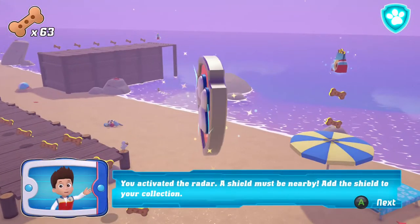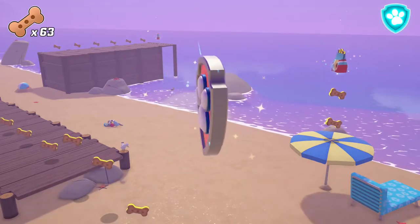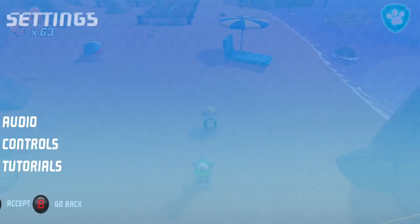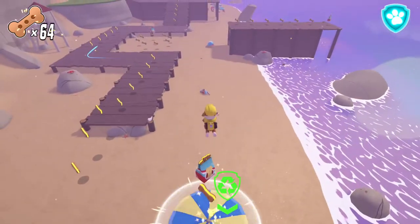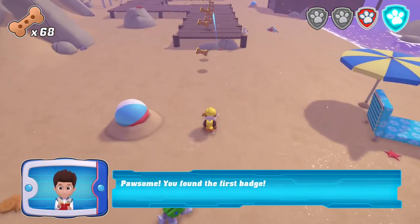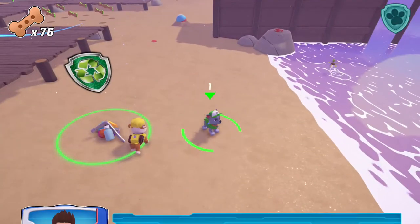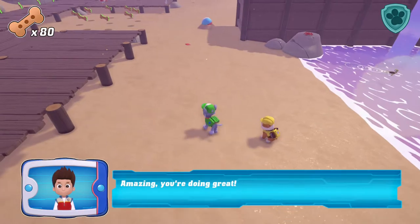You've activated the radar! A shield must be nearby! Awesome! You found the first badge! We need Rocky for this mission! Rocky, we need Rocky for this mission! Amazing! You're doing great!